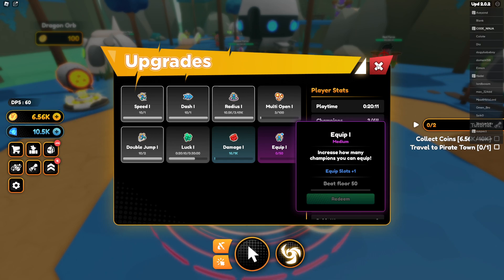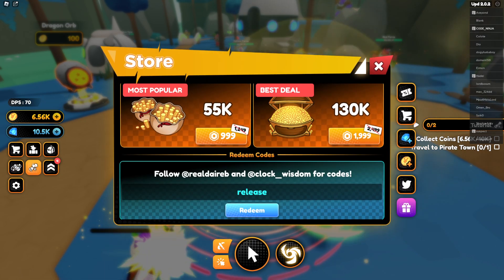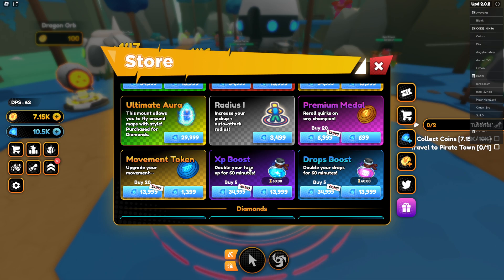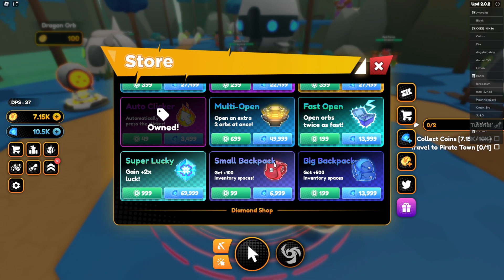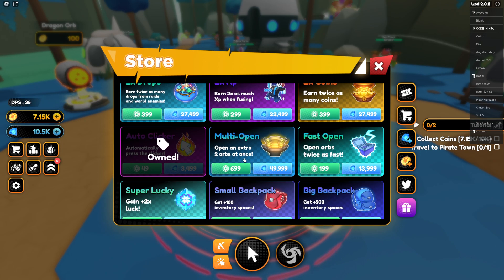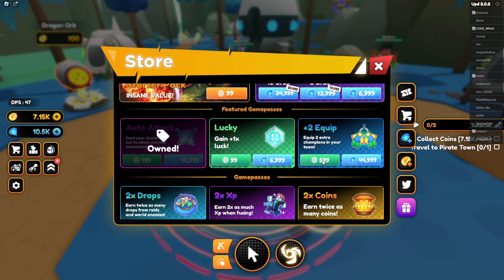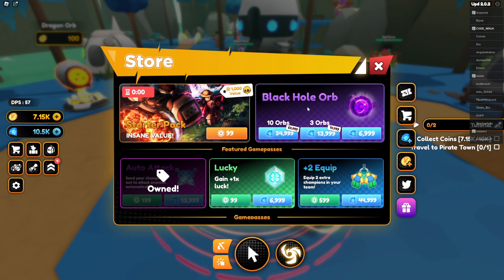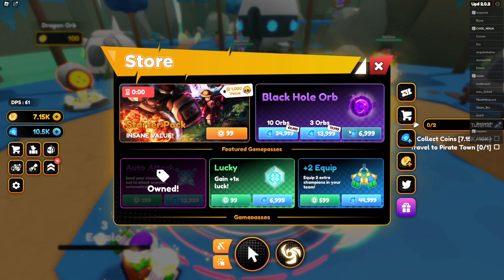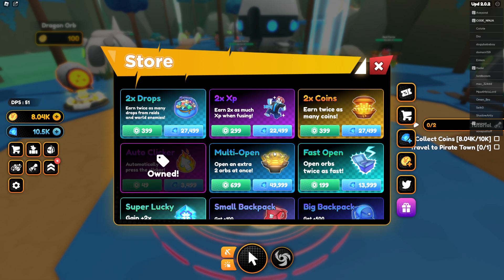Increase how many champions you can equip. What else can I buy in the shop? There is 2XP boost — these are boosters. I don't care about boosters. Small backpack, big backpack, Super Lucky, Multi Open, Fast Open, 2x XP, 2x coins, 1x luck, Black Hole Orb, 2x equip. Starter pack — 100 Robux starter pack for like zero value.